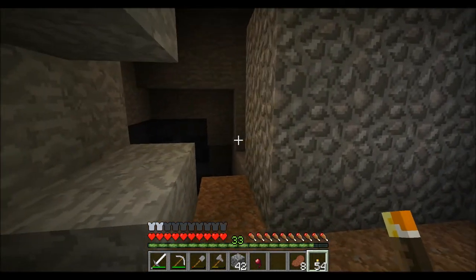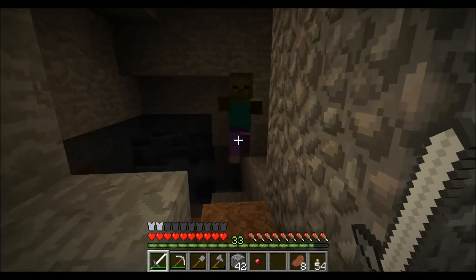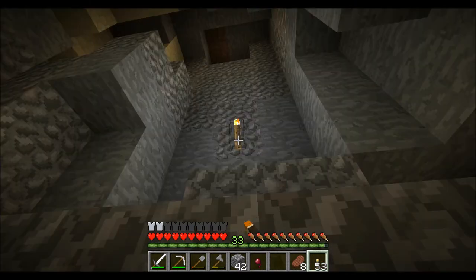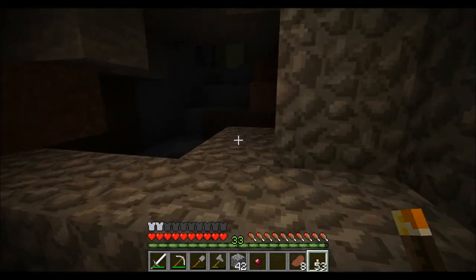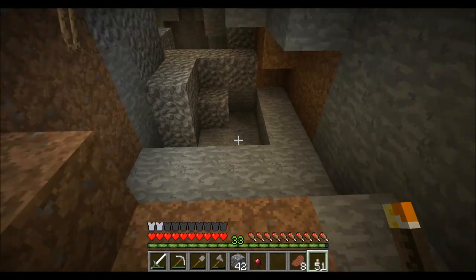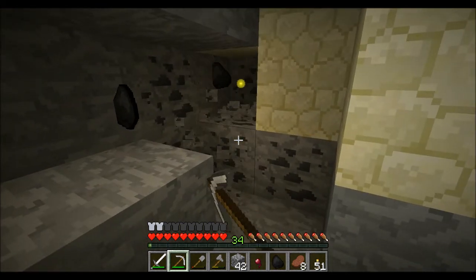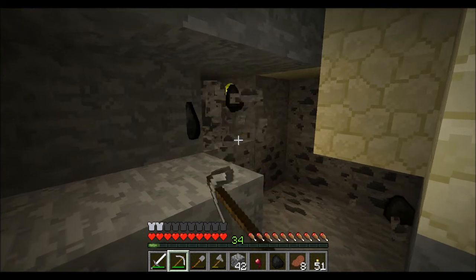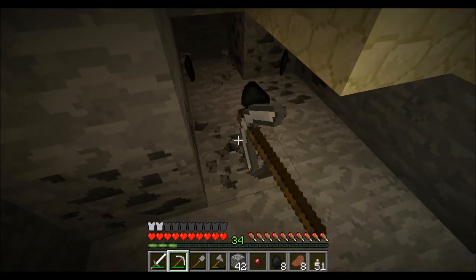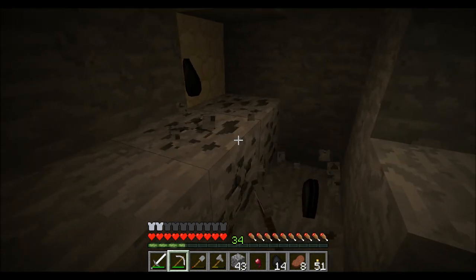My main goal here is to light up the area, get the resources, and eliminate mob spawning as much as I can. I'll be gathering up the coal right here, for instance. This is going to make my life much better once I can enchant some tools, get out of the Iron Age as it were, and use mostly diamond tools for my digging — it's going to make things go a lot faster.